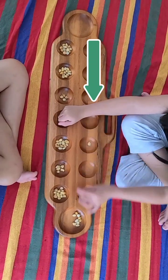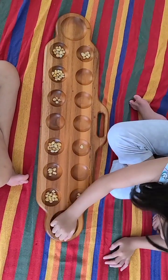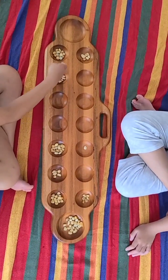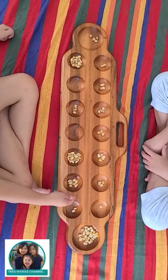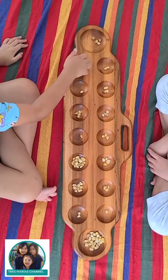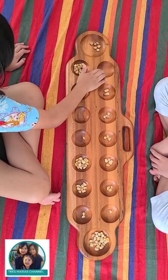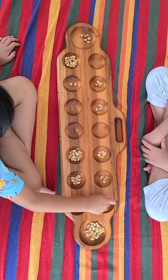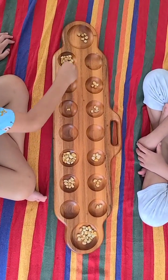If you land in your territory and there are pebbles on the other side, you can eat those pebbles by taking them. When your last pebble drops on your opponent's side, you simply lose your turn.